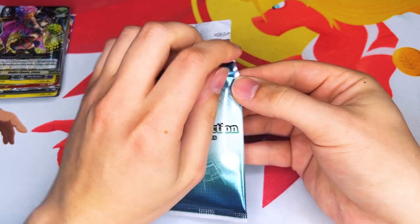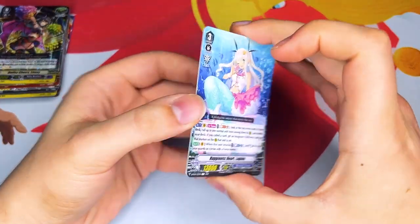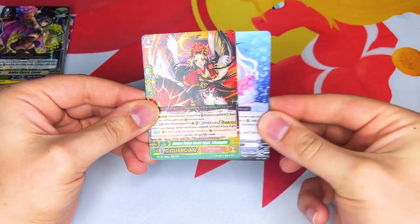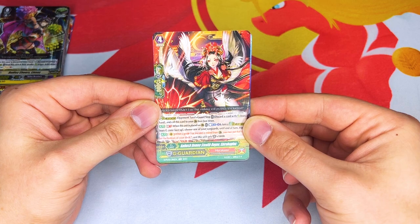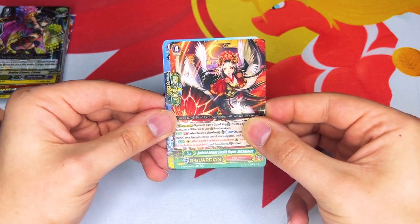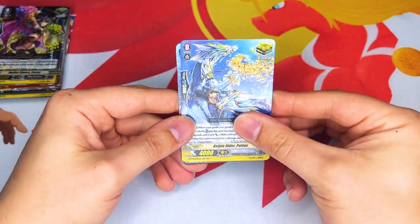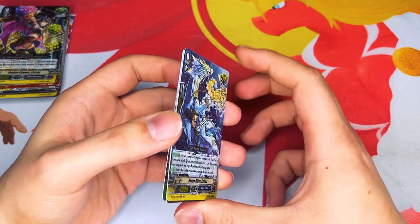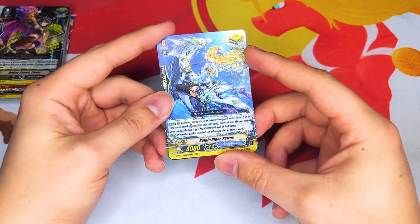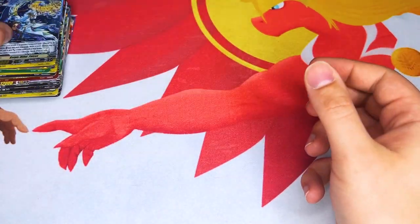Two packs left. We got Lupina V series reprint as a common, some Murakumo stuff — Shira Hagino, the one that flips G Guardians face up. And we got Petros, which is the Thavas crit. I'm just realizing Miles plays a lot of these cards that I'm pulling — the Aqua Force, Shadow Paladin, Gear Chronicle. All right Miles, remind me to give this to you as well.